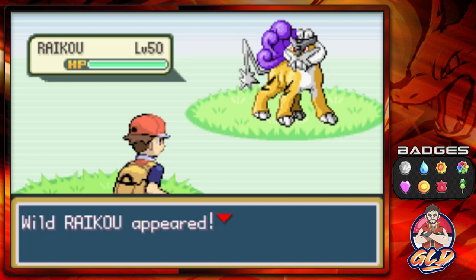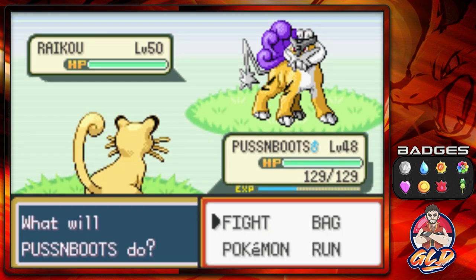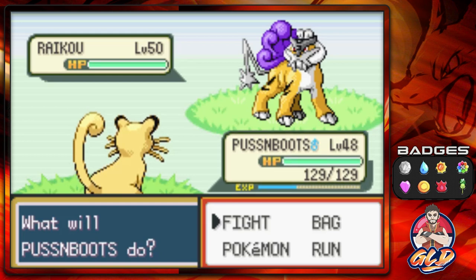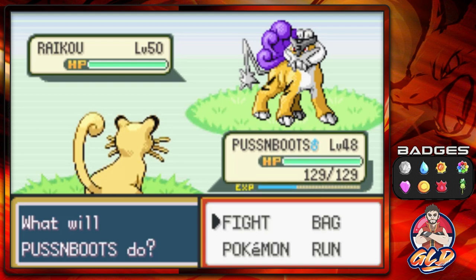Okay, so it took me about 10 minutes to locate this guy — I was literally about to give up and check other methods. Anywho, here we have Raikou! I got it because I chose Squirtle. Now remember: it doesn't matter if it's Entei, Suicune, or Raikou — if they use Roar, they will permanently delete themselves from the game. That'll be it.